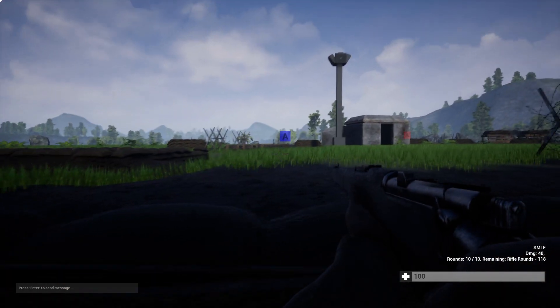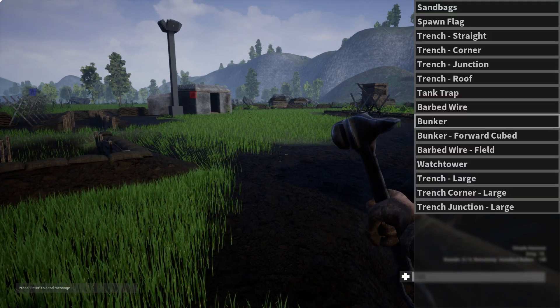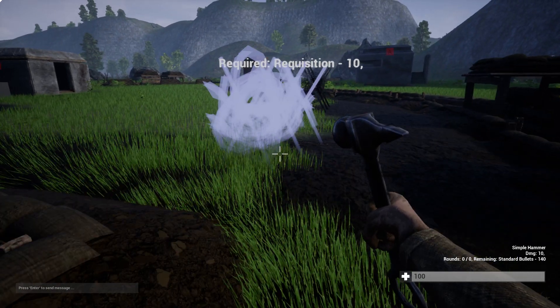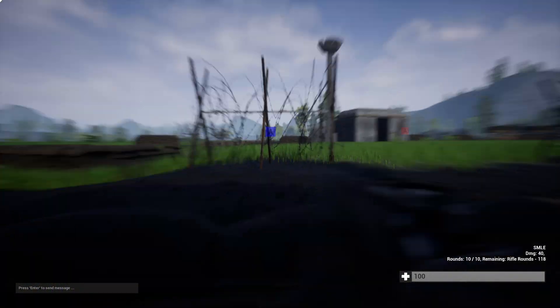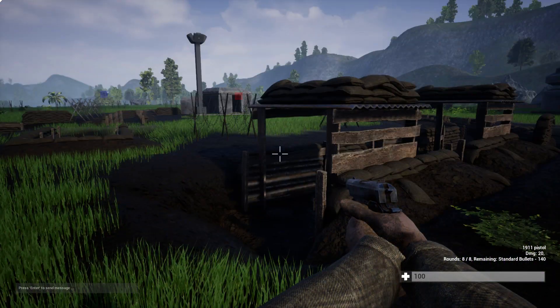But what if the enemy bayonet charges? We want to put some barbed wire in front of this. That costs 10 points — rotate it into the right position and boom. Now we're pretty much covered. Next we'll go ahead and look at some of the emplacement guns before driving some of the vehicles, and last I'll try to fly the aircraft if I have enough points left.